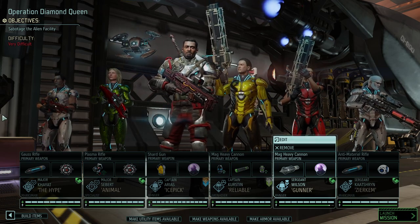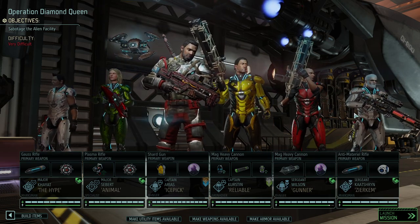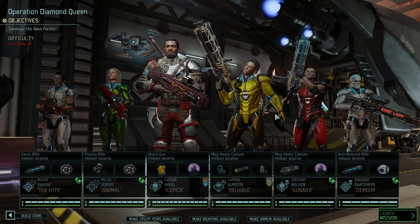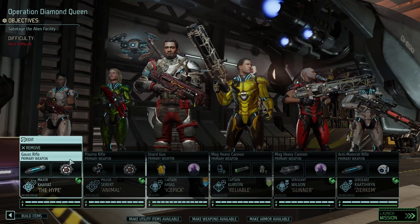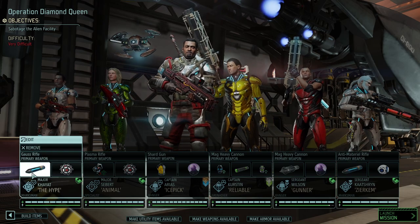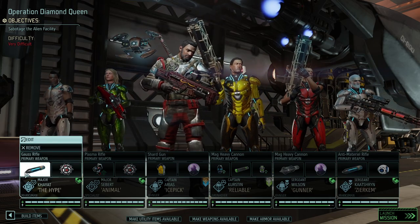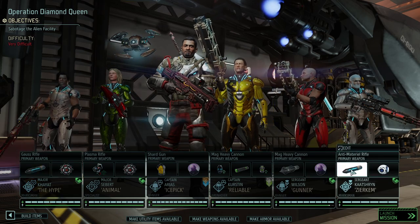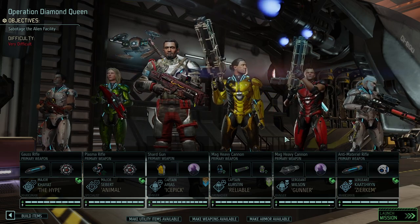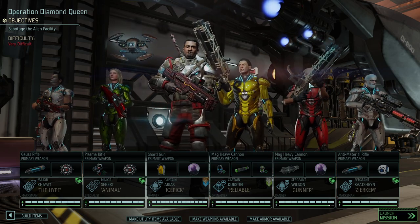We have the standard four plus a ranger and another marksman. We're bringing the B team — I want this to be a really difficult mission. We're going in with two mimic beacons, two blue screen rounds. Both snipers have the ability to ignore some armor, and combined with blue screen rounds that should be good against both the Andromedon shell and the Gatekeeper.